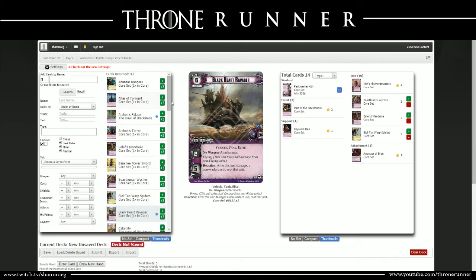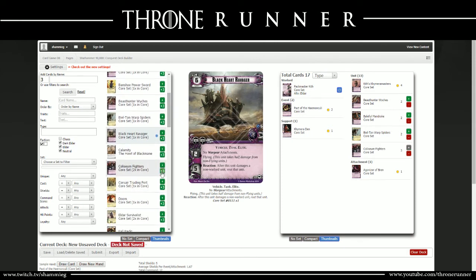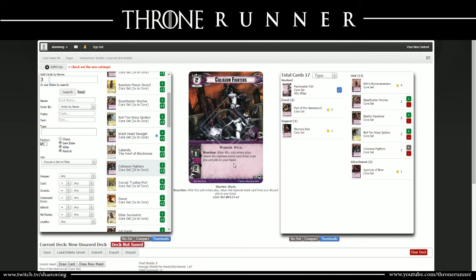The Coliseum Fighters - that's an auto 3-of. The reason is its ability: reaction, after this unit enters play, return the topmost event card from your discard pile to your hand. We're going to see in a bit the types of crazy events Dark Eldar has and why you want to have these handy, so you can keep playing those events over and over again, manipulating your opponent's board and keeping them very controlled. It only costs 2, has 1 attack and 2 HP, and it combos with Calamity.